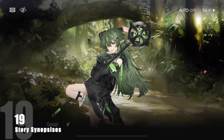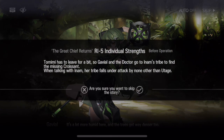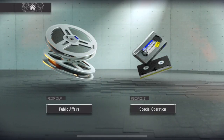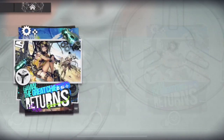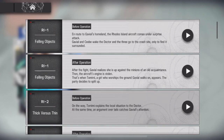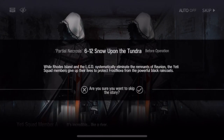Stories have synopses that will show up just before you skip one. But you can also access these synopses by going into the Archives, Intelligence, and then selecting a specific story from an event — just before you go to read it the synopsis will show up. However, for main story stages these synopses will only appear as you are about to skip them.